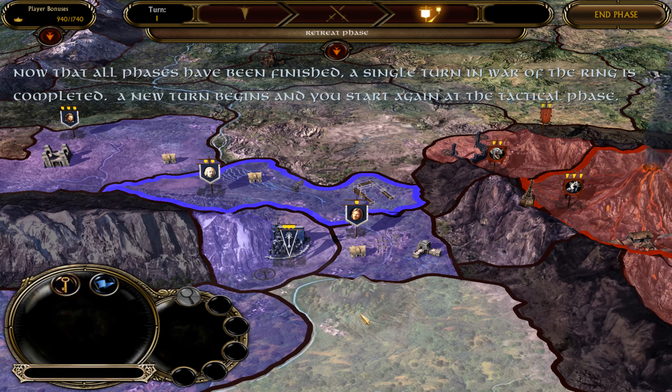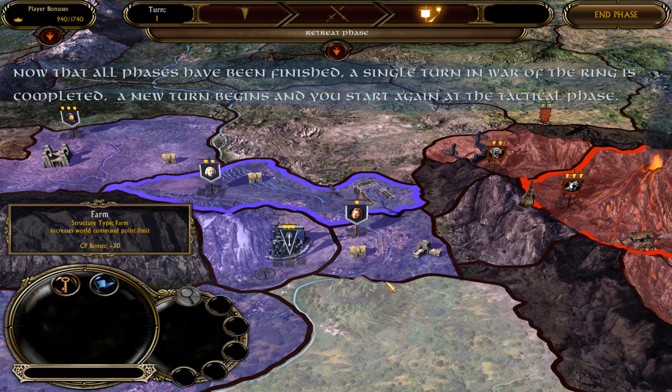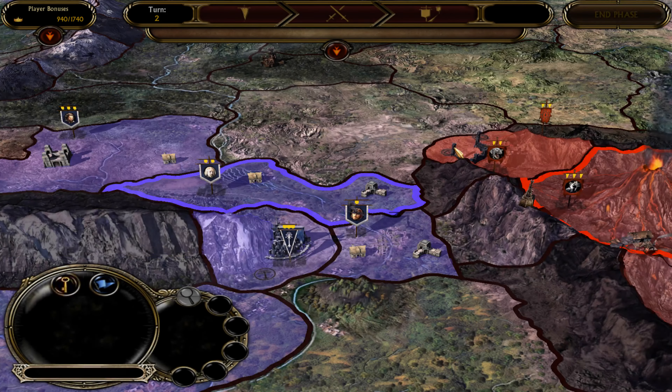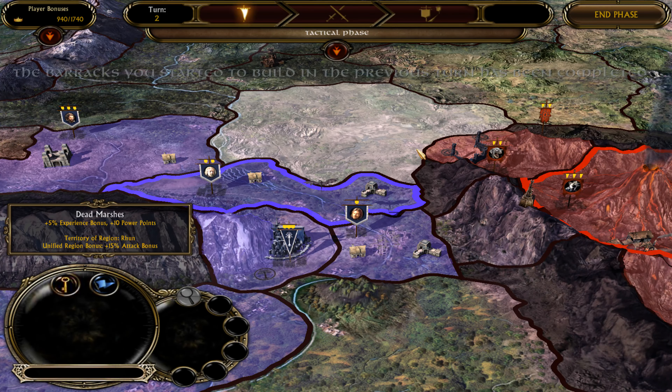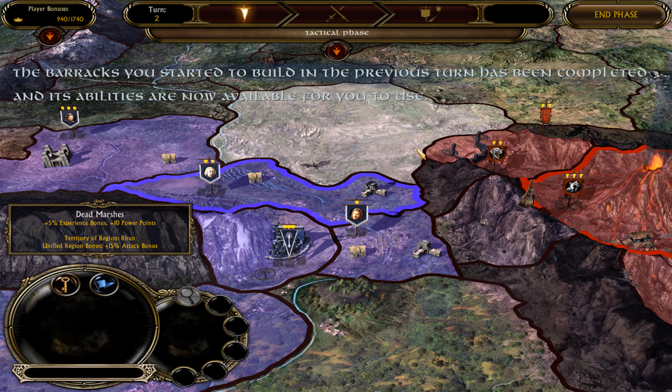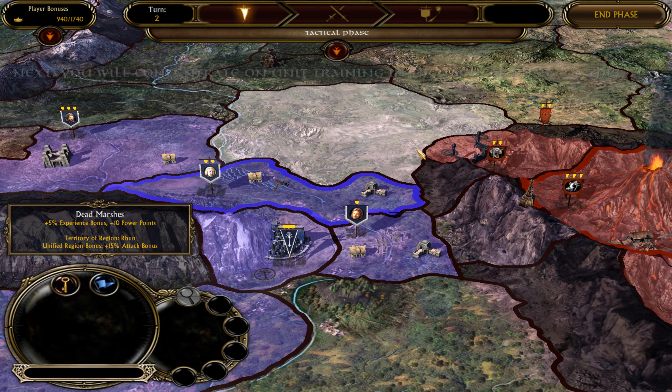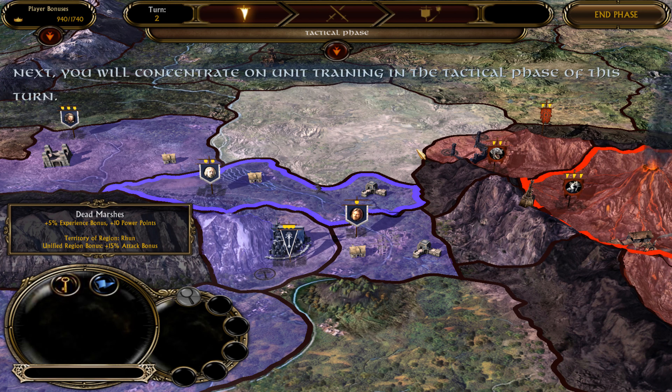In the battle phase, all conflicts between opposing players are fought. A battle occurs when at least one of your armies and one of your enemies' armies end up in the same territory after the planned moves are executed from the tactical phase. Since there are not any conflicts at this time, the game will continue to the next phase.